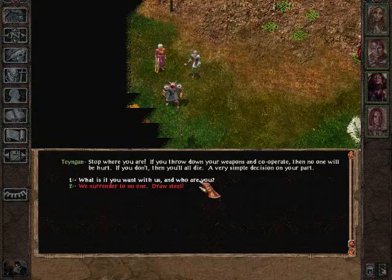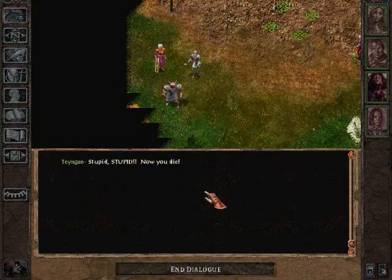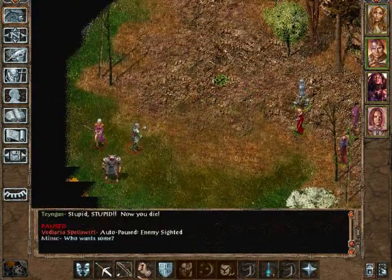He says: 'What is it you want with us, and who are you?' — 'My name is Tengan. This is my girl Jimby, and the ugly one is Zakaar. What we want is your money. Hand it over — all your cash — and you will be unharmed. Before you do anything rash, think it over. I'm sure your life is worth more than the little gold you might possess.' Greedy bandits! Draw steel!